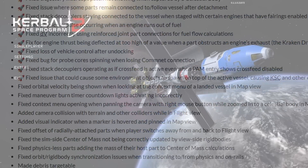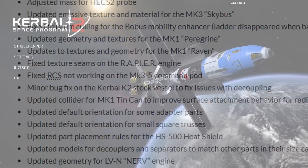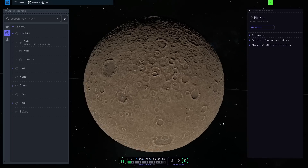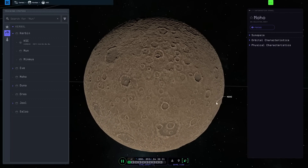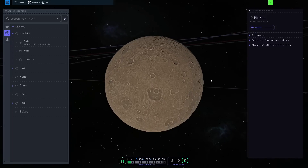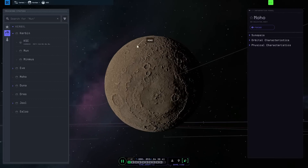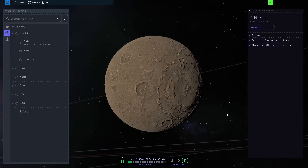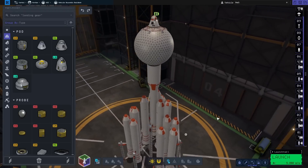The game finally got a patch update which fixed a lot of things, so we're going to take advantage of that. One of the things the patch notes mentioned is something called a mohole, which apparently is a hole on Moho - not something like a crater, it's supposed to go way deep into the planet. I thought that'd be fun to check out. I just realized there's a gigantic crater on this side of it - wonder what happened.